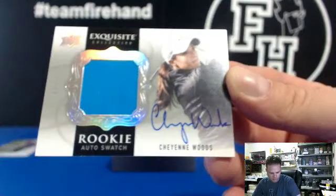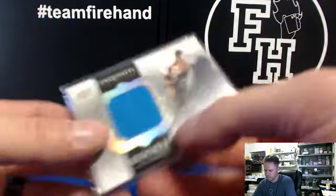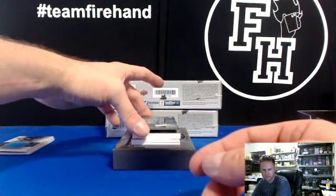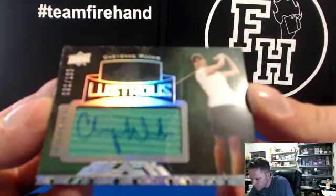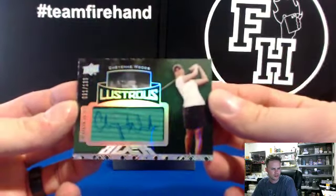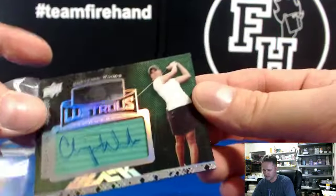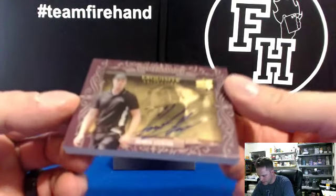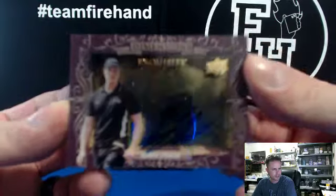Cheyenne Woods, there you go — that's for bagger. Lustrous, 91 of 135. Back to back for bagger. Bagger's got all three cards so far. Let's put both of those in the same pack. Dimensions: Henrik Stenson, that's for bagger. He's got the Henrik Stenson group as well.